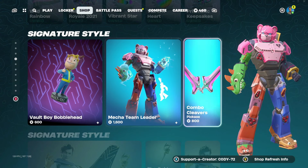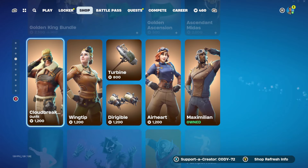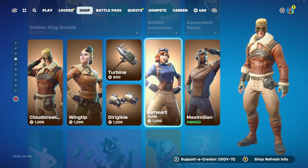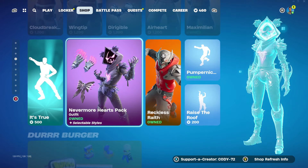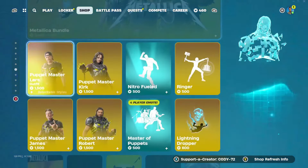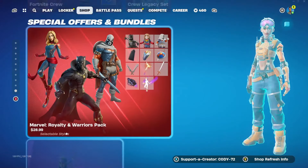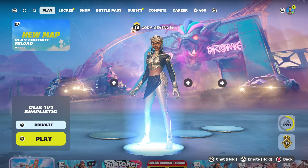Here we have the Mecca Team Leader, we got Combo Cleavers, we got the Signature Style tab featuring the Gold King bundle. We got Wingtip, Cloud Break, Air Heart, and Turbine — that's a cool little tab. We also have the True Nevermore Hearts pack. A lot of this was in the shop yesterday. There are some jam tracks as well, and I think that's going to wrap up this video — I'll see you guys in the next one.